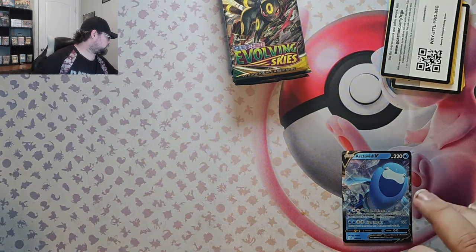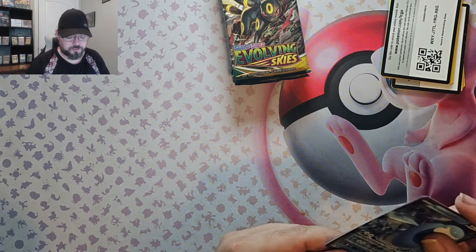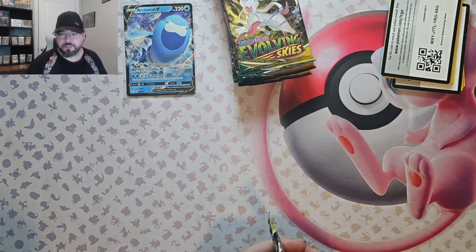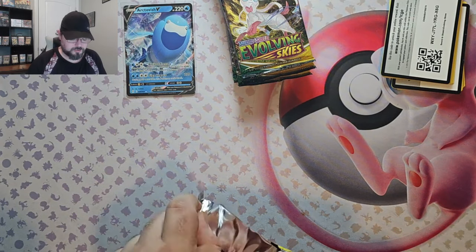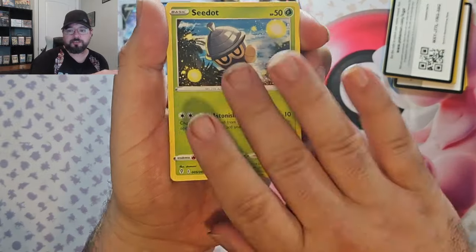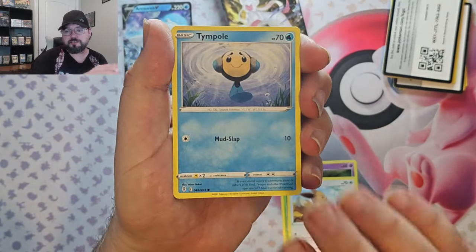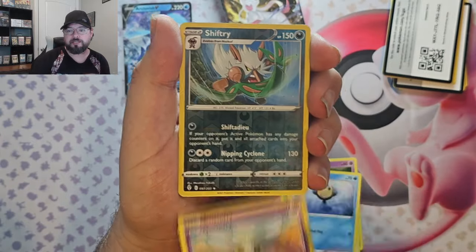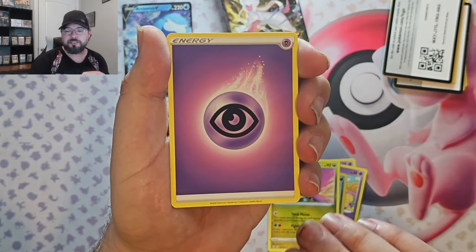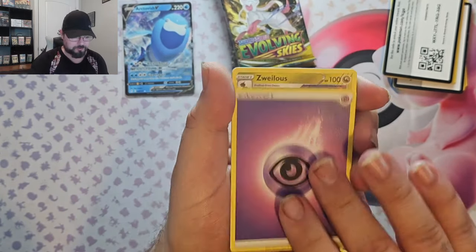I'll grab a sleeve for it — I don't know, it could be a $20 V, I have no idea. Pack three: we got Clefairy, Woobat, Eevee, Tympole, Cutiefly, Shiftry, and Appletun — Shiftry was the reverse and Appletun was the rare.